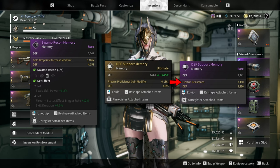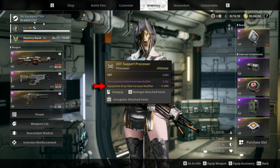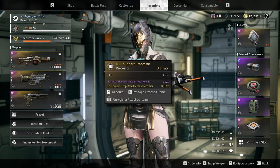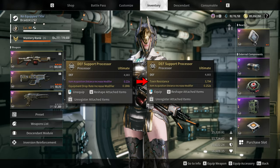If you are fighting an electric colossus then go for electric resistance. For the processor, prioritize defense and equipment drop rate increase modifier. For the last option you can go for item acquisition distance increase modifier, or if you are fighting a toxic type colossus then go for toxin resistance.